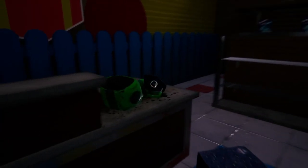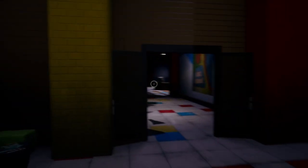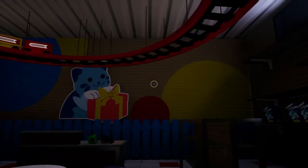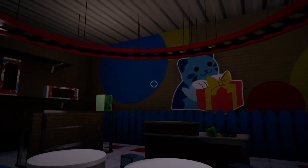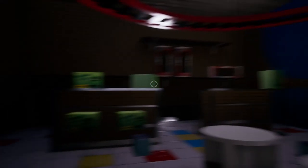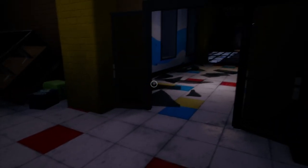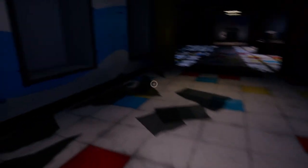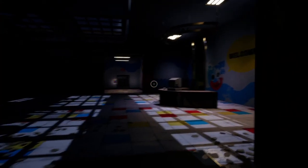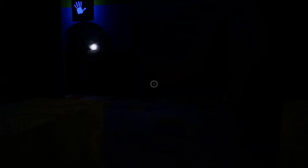There must be something in here we can use. The other room had the keypad, so I guess we need to figure out what the deal is — if there is a colour combination here, maybe. We've got blue, yellow, red, yellow, but I think it needs to be four separate colours. And this place is so colourful that it is going to be very hard to tell. So let's do a bit of walking around. I don't think we can go past these gates.